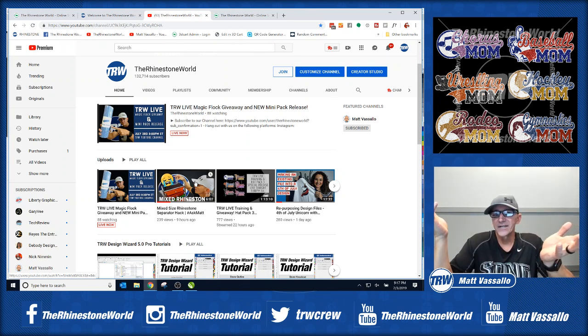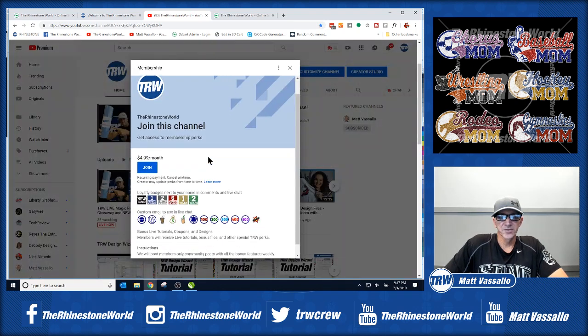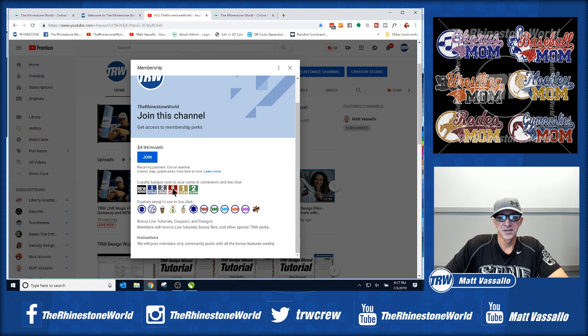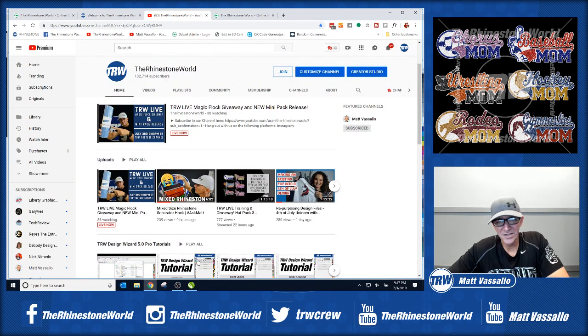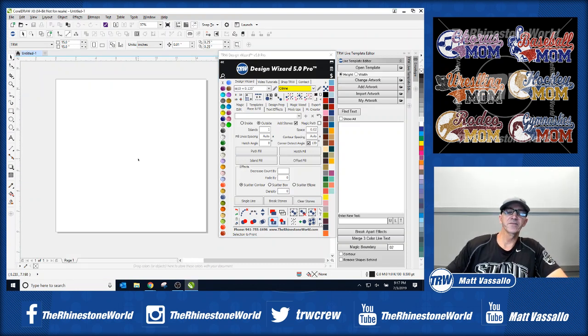To join the membership, just click the Join button on the YouTube channel. You get the loyalty badge, highlighted in green, and all the custom emojis as well. Let's head back over to CorelDRAW — I want to show you a few things about why CorelDRAW and the TRW Design Wizard will take your business to the next level.